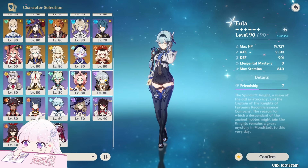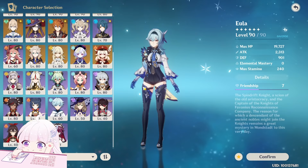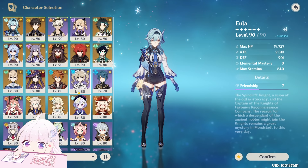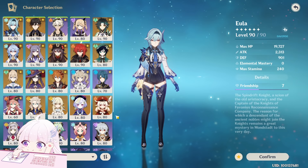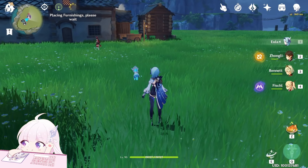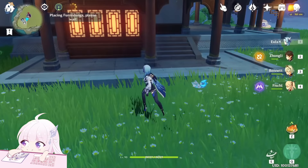I asked some free-to-play and monthly card players, and they told me they have around 20 to 25 characters. So let's make it 23 — every player has around 23 characters. Every character has around 2 special talks, so basically everyone can get more than 800 Primogems minimum from this new system.